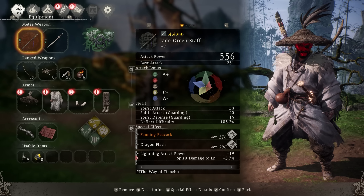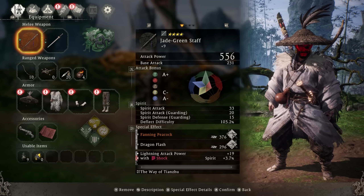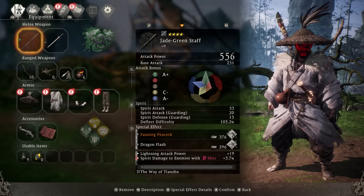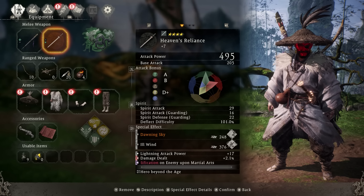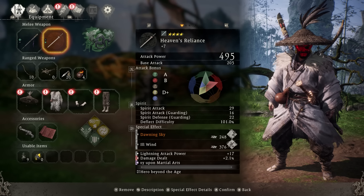One of the common trends — you want to add lightning attack power onto your weapons and your gear if possible, and add spirit damage effects such as spirit damage to enemies with shock. Meaning if the enemy gets shock on them, they're going to experience even more spirit damage, which is what this build is all about. Our backup weapon is Heaven's Reliance. Both of these weapons scale highly off of wood and metal, and if you can put lightning attack power and damage dealt effects on these as well, this makes them really powerful, along with other special abilities like damage amplification.